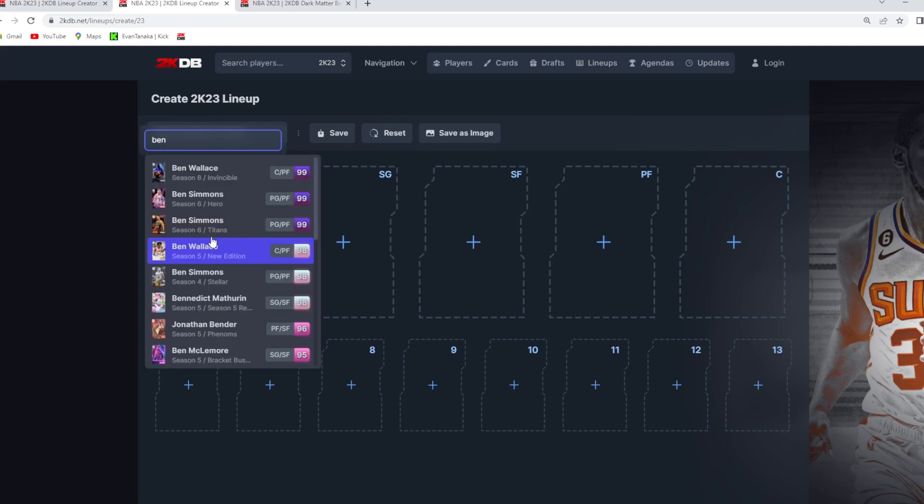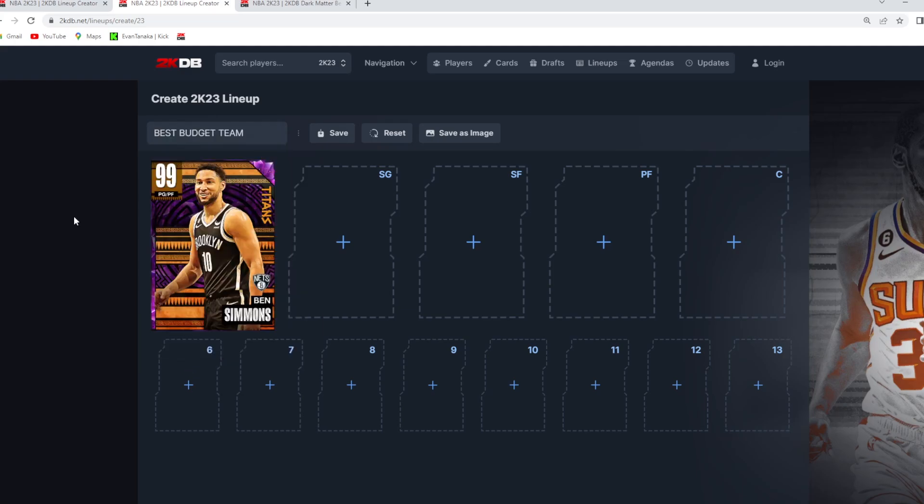At the starting point guard position is going to be the Dark Matter Ben Simmons. My budget price range is any card under 30,000 MT — I do consider it a budget card. A lot of these guys will be around the 20-25K mark, and these cards are going to be insanely good for that budget price tag. Let me know down below what you guys would change about my best budget team and your favorite budget cards currently in Season 8.